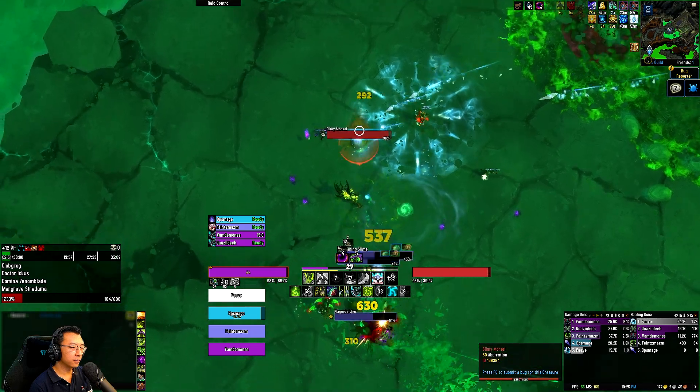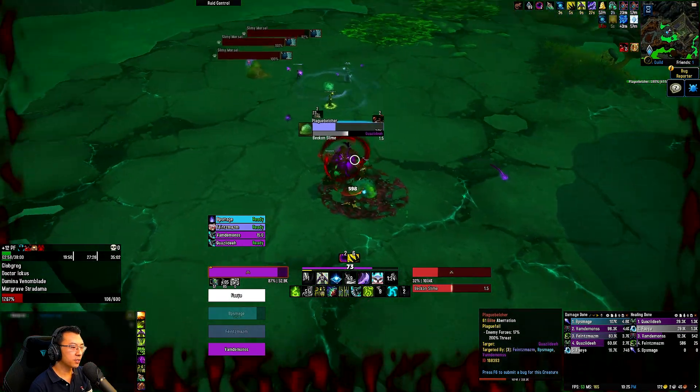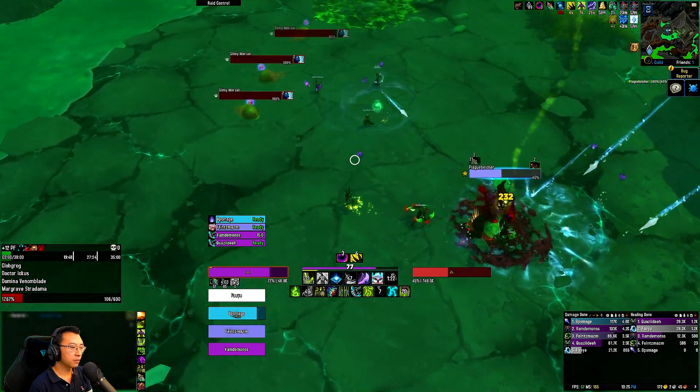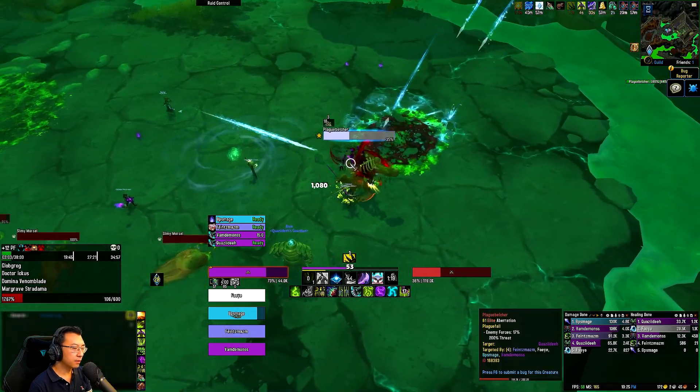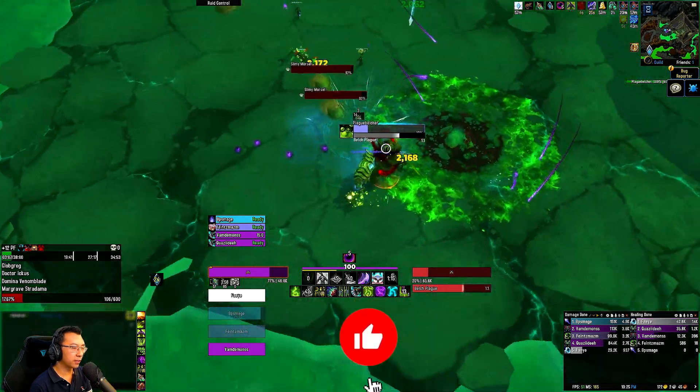Getting out of the frontal there. Nice stuns and fear from the Priest. Sanguine spawned — I let it heal for a few ticks there, that's not good.